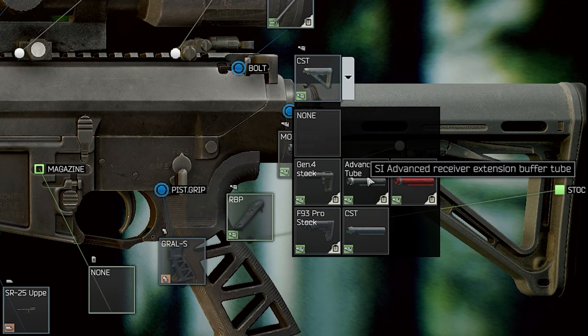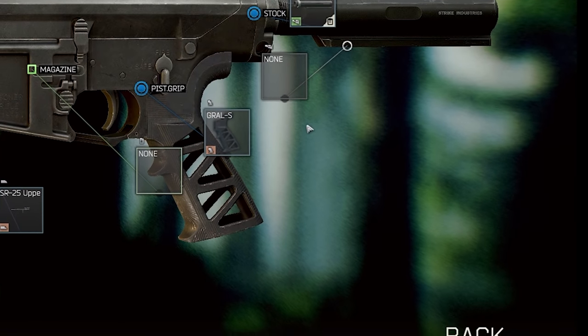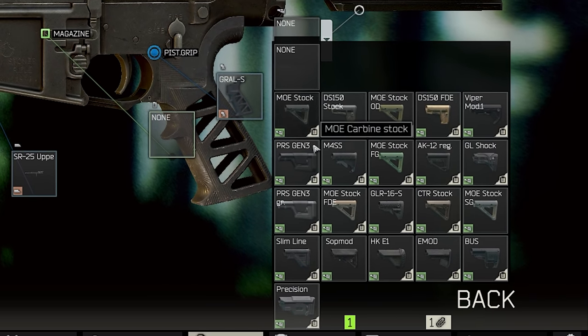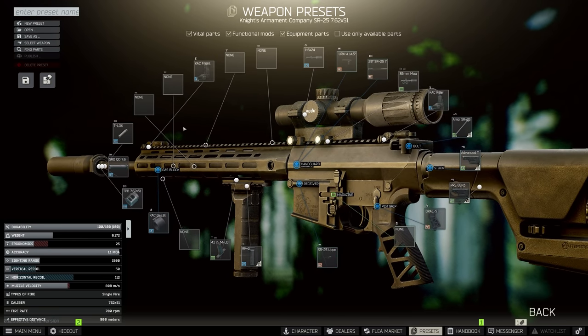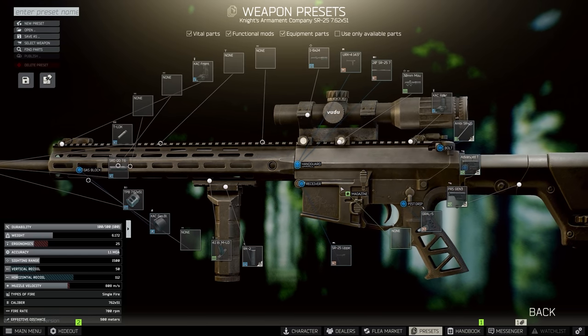First thing, we're going to be changing the buffer tube to the SI advanced buffer tube, and we're going to be pairing that with the PRS Gen 3, which is just slightly better in ergo than the Magpul MOE. This is not actually 100% worth it, but if you truly want the best in slot, that's the stock we're going to be using here today.